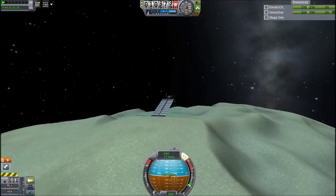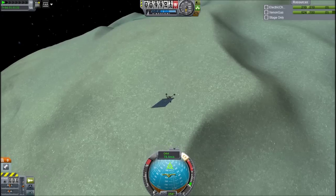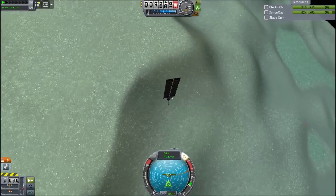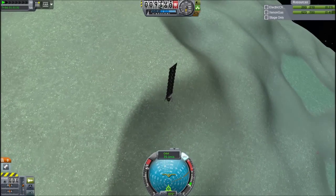Other new things besides the asteroid update are those 3.75 meter parts. Those are useful. 3.75 meters is pretty hefty, especially for KSP, because in real life fairly small rockets — like Falcon 9 — so kind of average rockets would use that kind of thing.